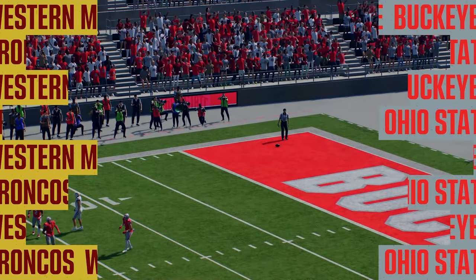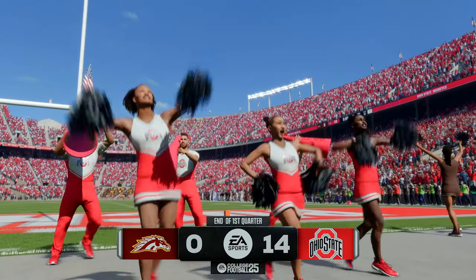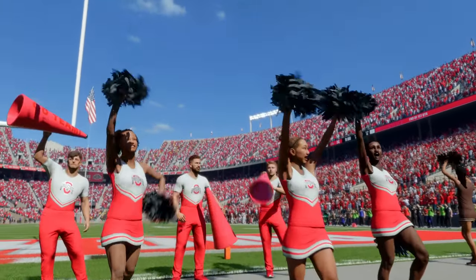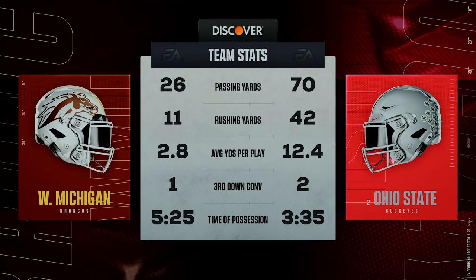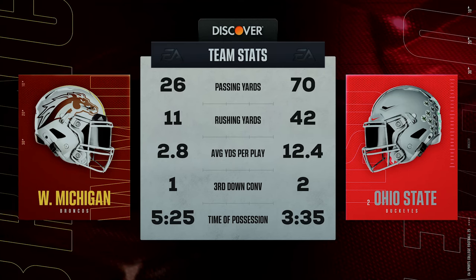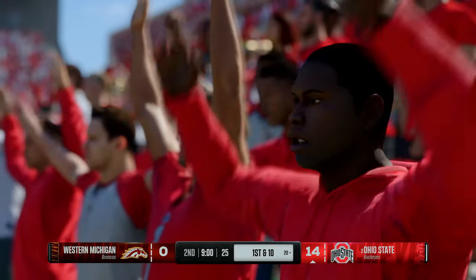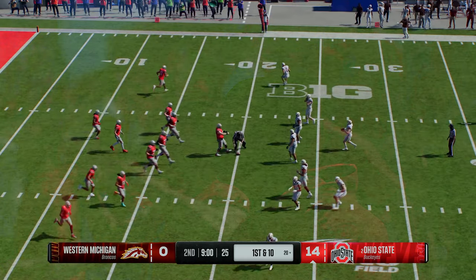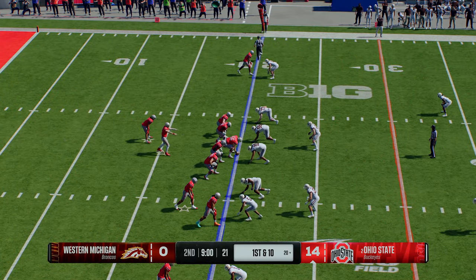The Broncos will bring the punt team onto the field. The punt goes into the end zone — touchback, ball comes out to the 20. Ohio State has the lead; they came out and jumped on them early in the first. Let's take a break and look at the first quarter stats. The challenge now for Western Michigan: they've taken a punch, but they can't let it get out of hand as we start the second.